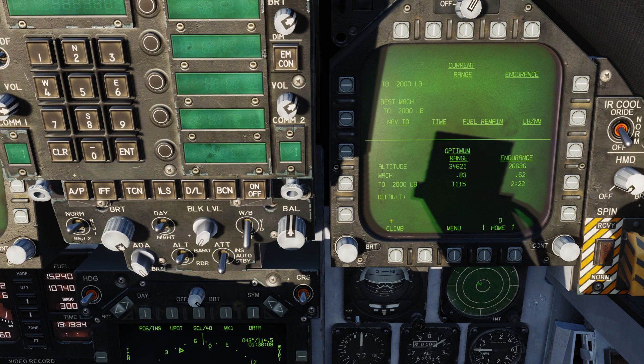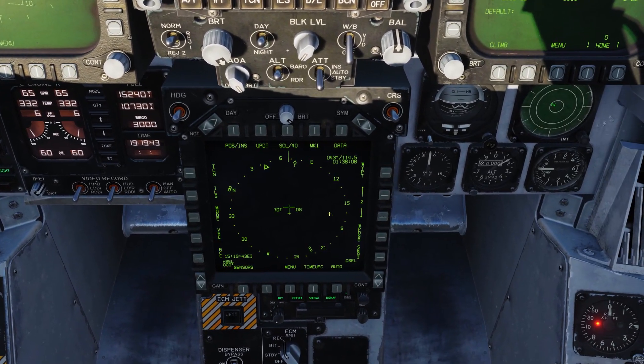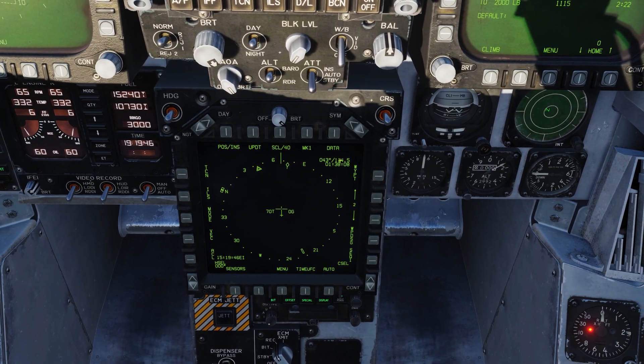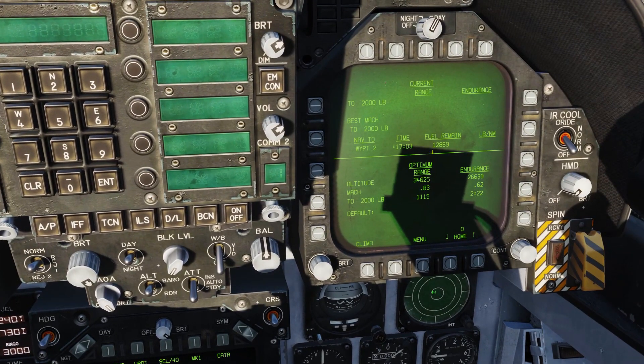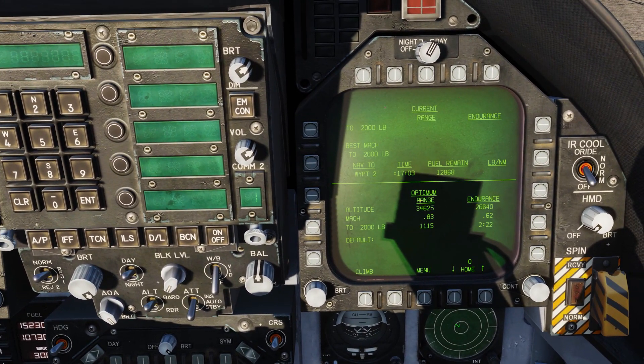We're going to be flying to waypoint two, which is about 112 miles out. You can see waypoint two is selected down here, but notice that waypoint is not boxed and there's nothing showing. If I box waypoint, now we get some good information. We can see nav to waypoint two — looking at 17 minutes, 3 seconds flight time. Based on our current fuel burn, we should have about 12,863 pounds of fuel by the time we get there, and that will change as we add power.